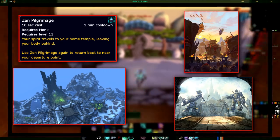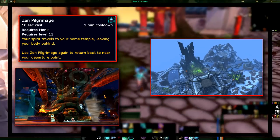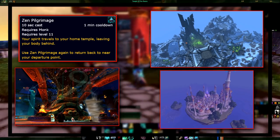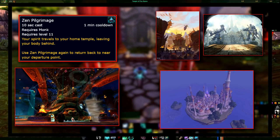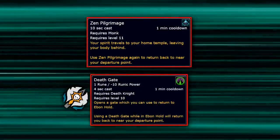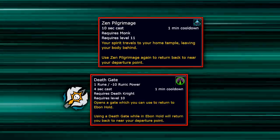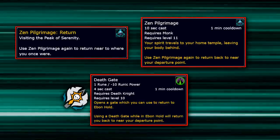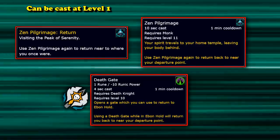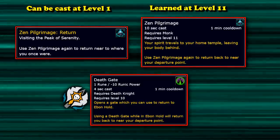This is great for getting around the world from far away and remote places. In the Temple of Five Dawns, there's a portal to both the Peak of Serenity and a portal to Legion Dalaran at the bottom of the steps. Legion Dalaran also has its own portals to Orgrimmar and Stormwind. Similar to the DK Deathgate, Monks can cast the ability again from within their home temple to return to where they originally cast Zen Pilgrimage from — this is called Zen Pilgrimage Return. Zen Pilgrimage Return is an instant cast, and interestingly it can be cast at level 1, but Zen Pilgrimage itself is not learned until level 11.